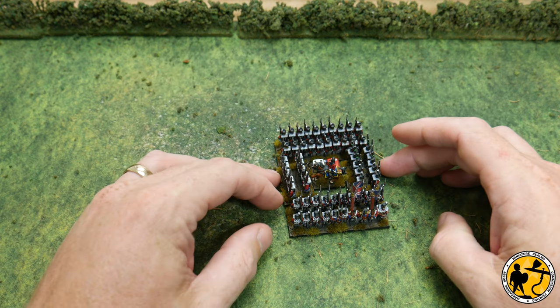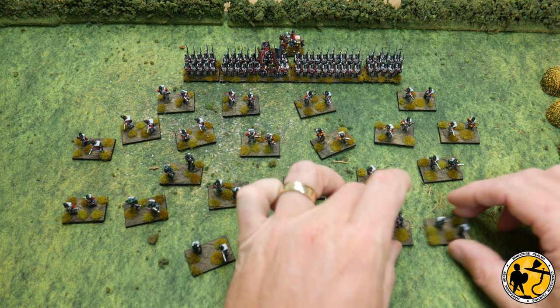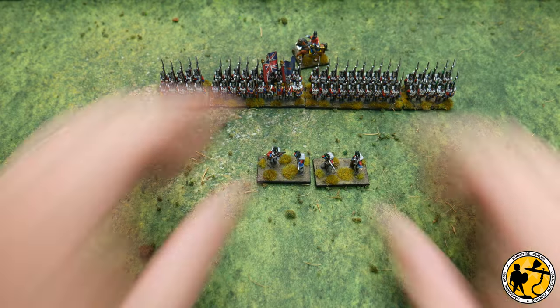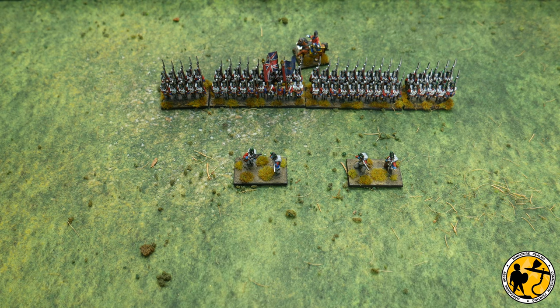One change brings another, and I decided to rebase all of my skirmishers as well. They were on the standard size base of 60x20, but I'd only put four miniatures on them rather than the six shown in the box pictures. I thought that looked more representative of skirmishing anyway. For most games I'll probably still represent a skirmisher base as one strip because it looks a little bit better, but I've got complete flexibility.